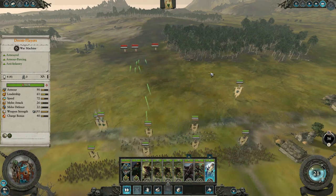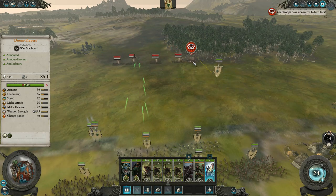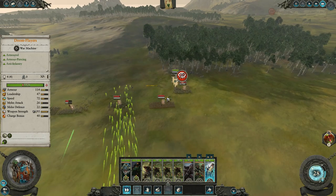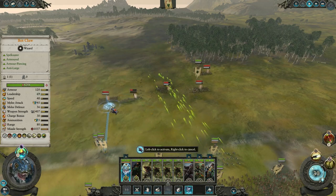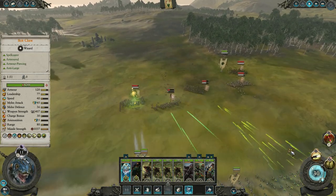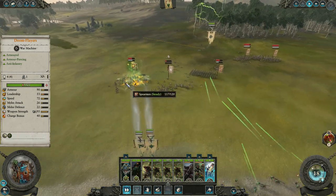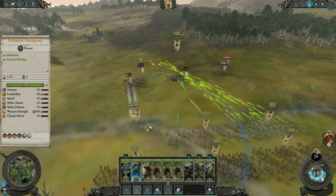Distract as much as possible with your boys here and come into the rear and charge. They stopped our charge — charge into these guys. Ikit Claw also gets the Brass Orb, which is a beautiful item that basically stops units in their tracks. Couple it with a little bit of magic and you're going to get absolute devastation. The units are already breaking — it's fantastic.